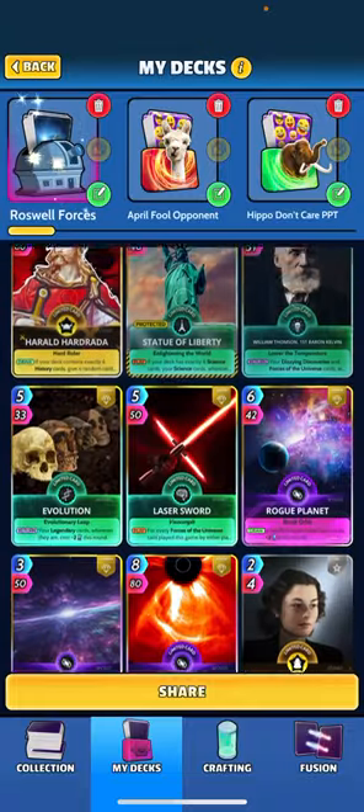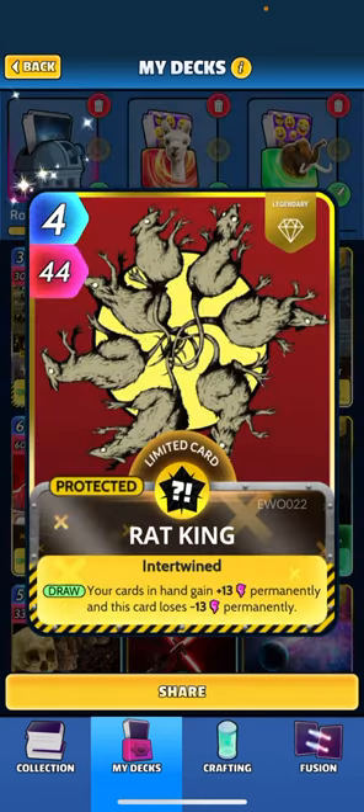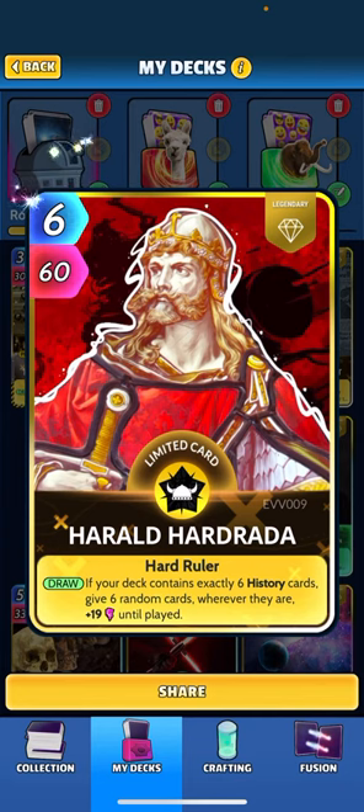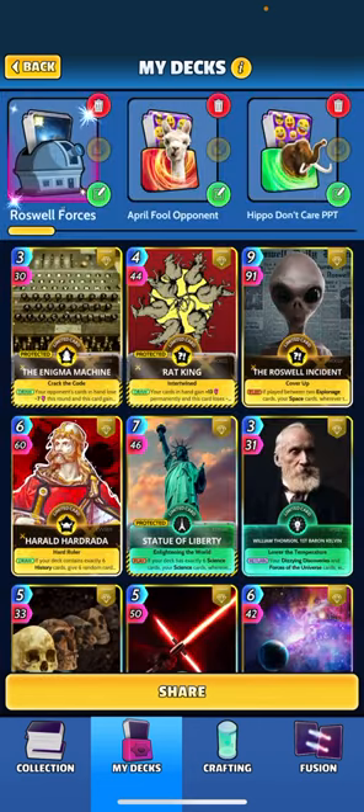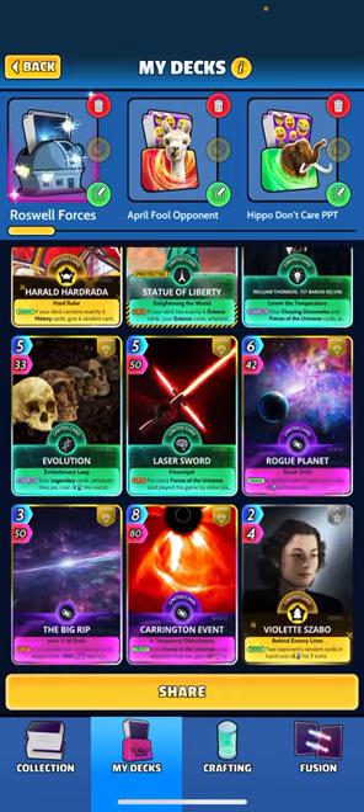The other two history cards we've tagged in: Rat King — going to get plus 13 on cards in our hand and then this card loses 13. And we've got Harold — when drawn, if your deck has exactly six history cards, we're going to give six random cards wherever they are plus 19 until played. It's a nice little buff from him as well.